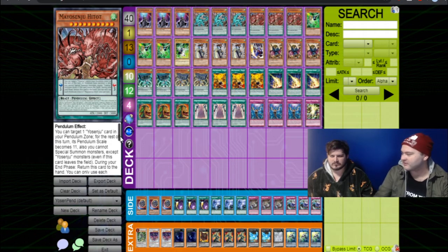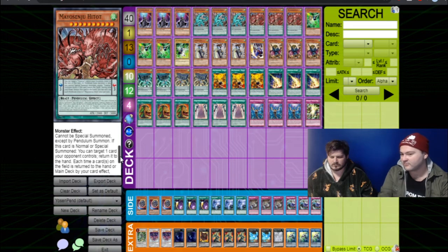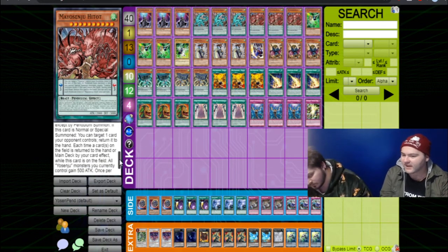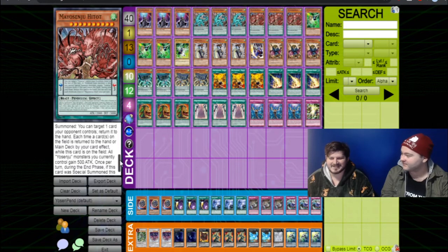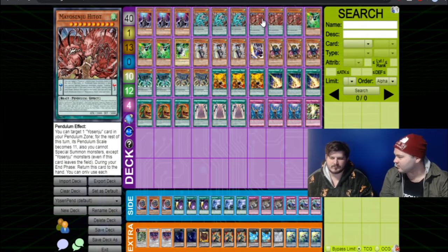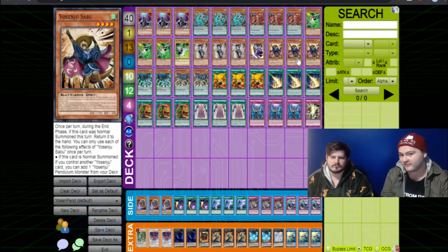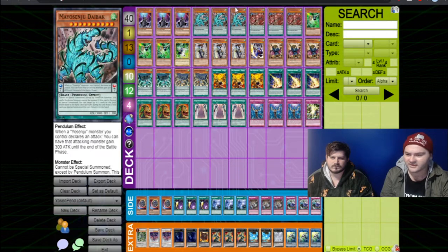Having that extra scale there really makes this deck better. Basically, when it's summoned it's like half of Dieback — it just bounces one. Only two thousand attack for a level ten monster, which I think is probably going to be one of the lowest attacks of a level ten monster. Each time a card on the field is returned to the hand or main deck by card effect while this card is on the field, all your Senju monsters gain 500 ATK. If you just resolve this and you have one other level four on the field, it's an OTK. Which I think is incredible and very abusable.